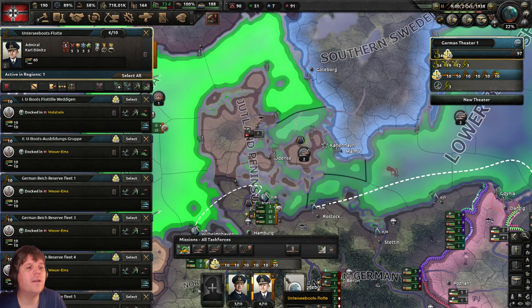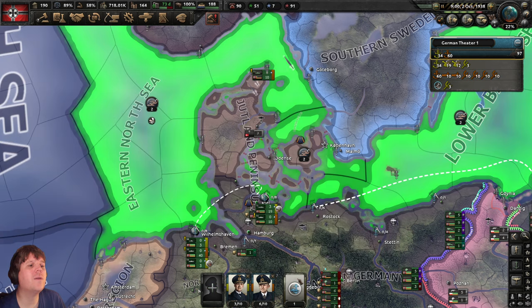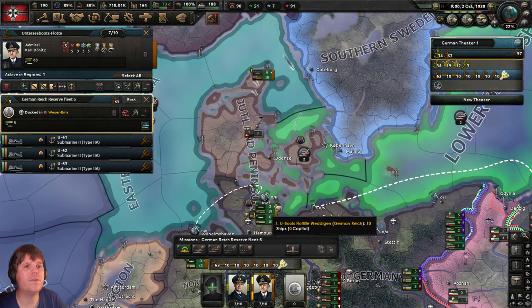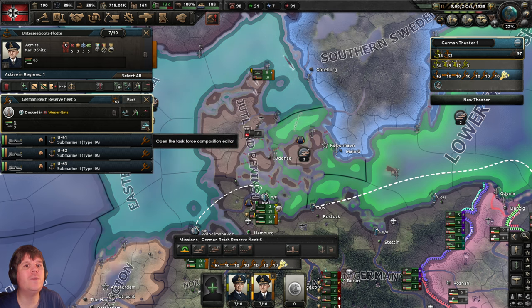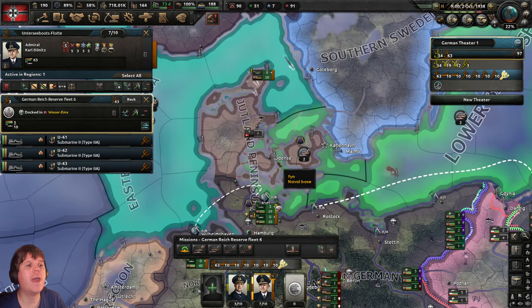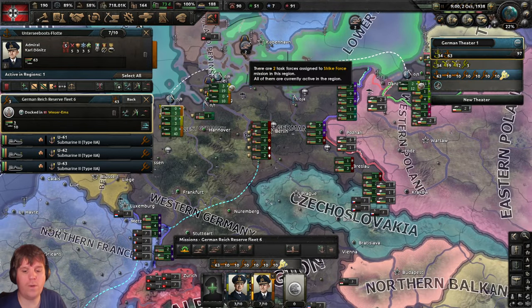Three new subs are ready — this will probably be the final flotilla we create for now. With these guys selected, right-click onto the admiral, enable the automatic split-off as well as reinforcements, come over to the task force composition editor, and we'll set this to 10 boats just like before. We won't start their training just yet — let's wait for it to fill up a little bit more.